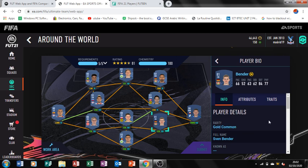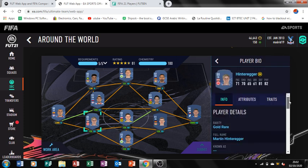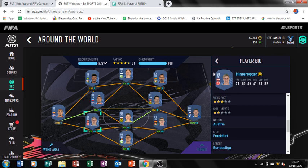Let me just check his first name because there are two Benders — this one is Ben Bender. Next player is from Borussia Dortmund: Piszczak, centre-back from Poland. Third player is Hinterreger. He is Austrian and he is from Frankfurt.